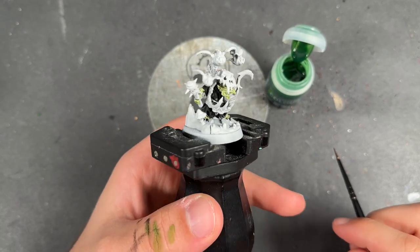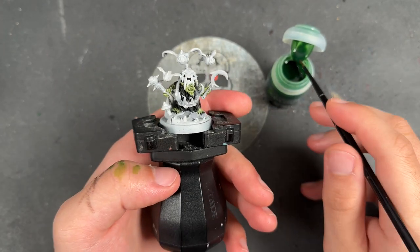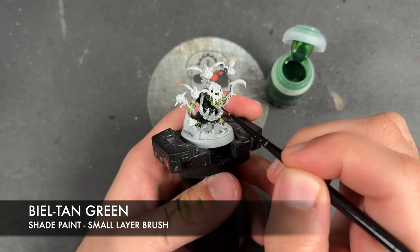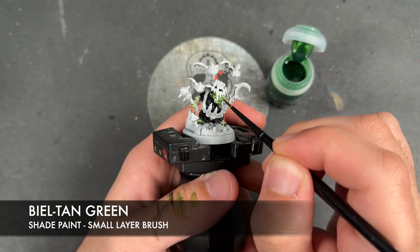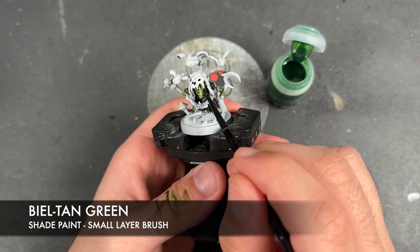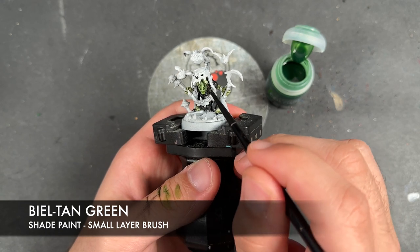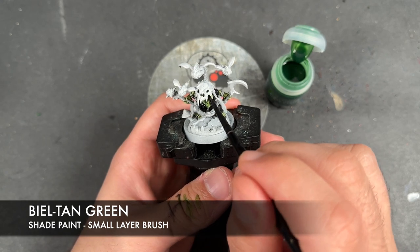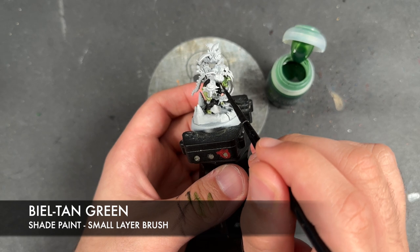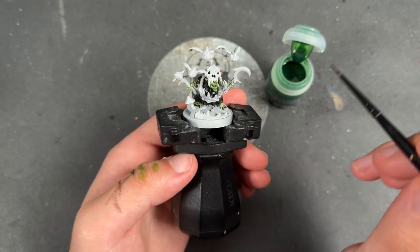With all that Black Legion applied, whilst it might seem like a slightly weird time to do this, because he's a little bit fiddly getting in there, what we're going to do now is shade all of the skin using some Bale Tan Green. Normally we would leave the shading to later, but he is just a little bit fiddly.